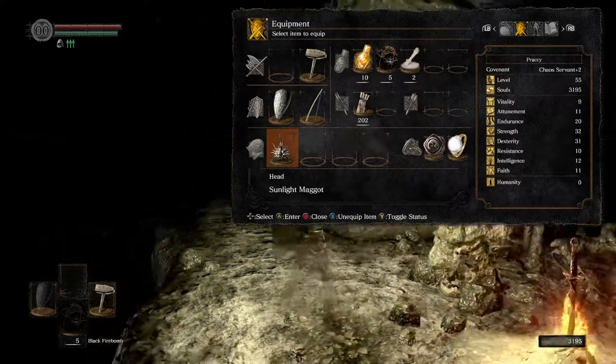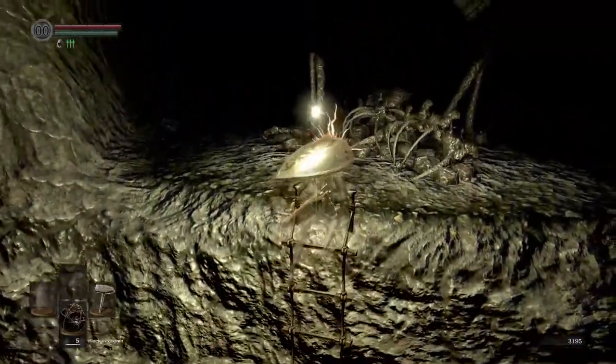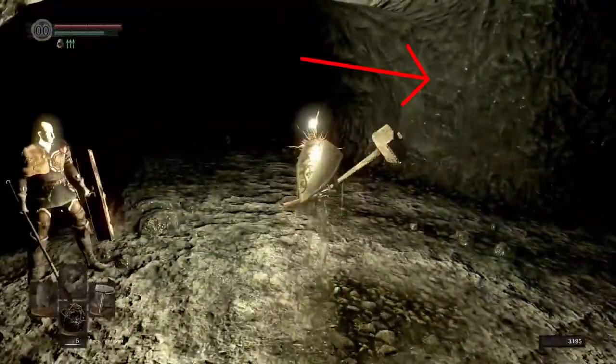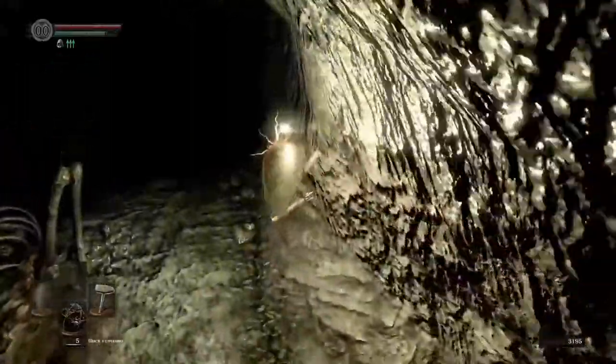The second half of Tomb of Giants is slightly longer and more dangerous, but follow these instructions and you will get through it. From the bonfire, climb the ladder up and run straight until you see this wall. Run along this wall all the way to the fog wall. If you stay right next to the wall, you can sprint the whole way.